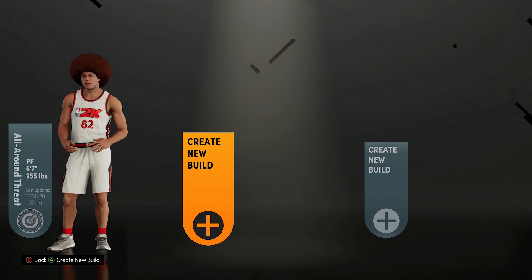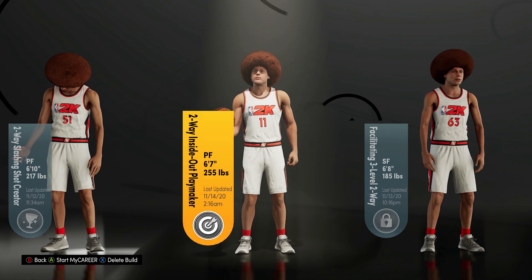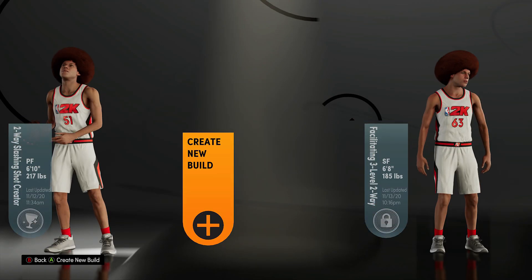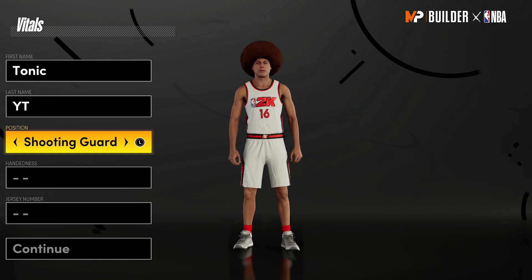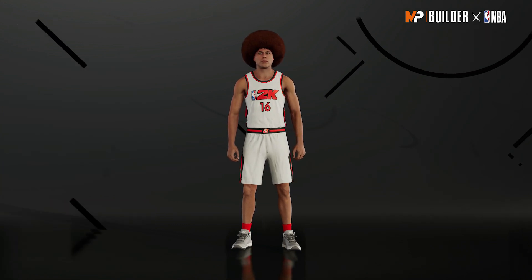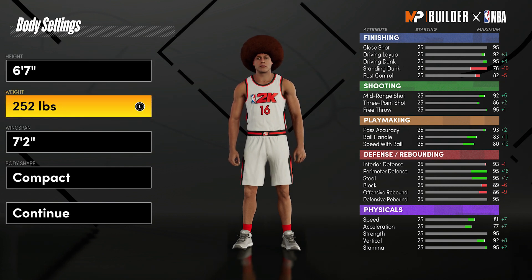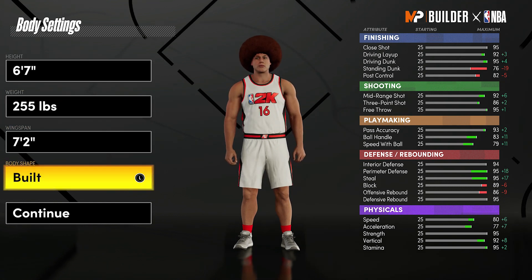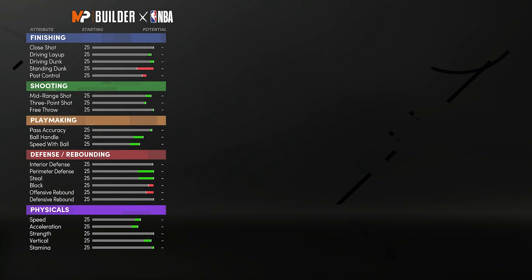Yo, what is up YouTube! Today I'm showing you guys how to make the best two-way inside-out playmaker on NBA 2K21 next-gen. If you guys are new, drop a like and subscribe - I would greatly appreciate it, it helps me out a ton. With the position, we're gonna go power forward. Power forward is the best position in NBA 2K21 next-gen - the badges you get on this build are crazy.